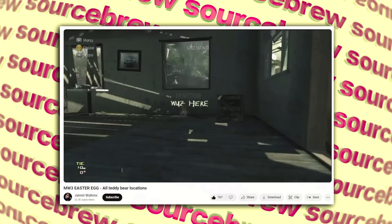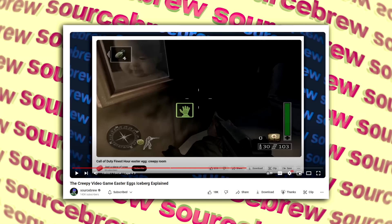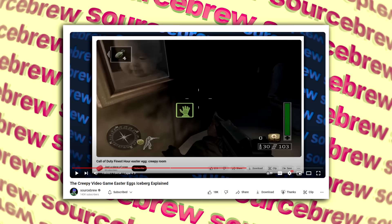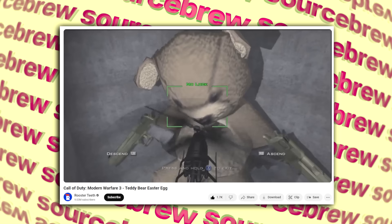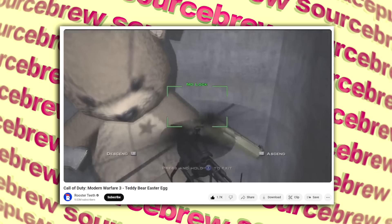The Teddy Bears have been an ongoing easter egg in the Call of Duty series ever since its inception. In the original Modern Warfare 3 released in 2011, players found quite a few hidden teddy bears across the various multiplayer maps, including some giant teddy bears that were very well hidden. Like this one on the map Lockdown, only accessible by flying a recon drone into a specific window, where you can clip through to see a bear dual wielding two golden deagles.